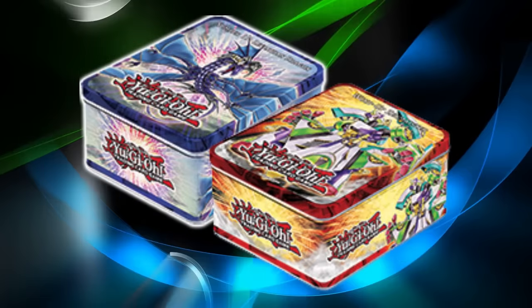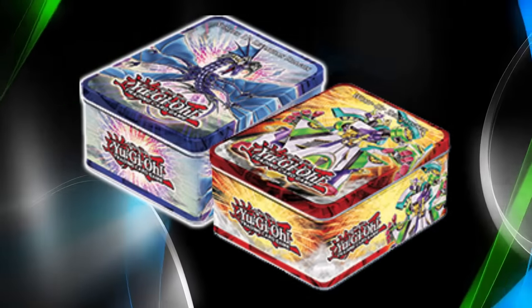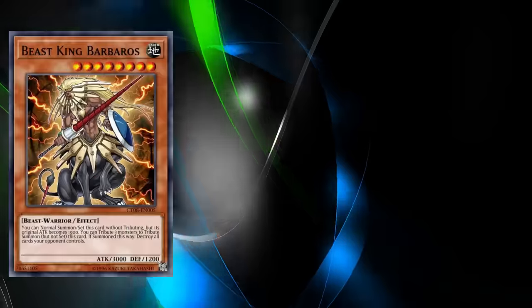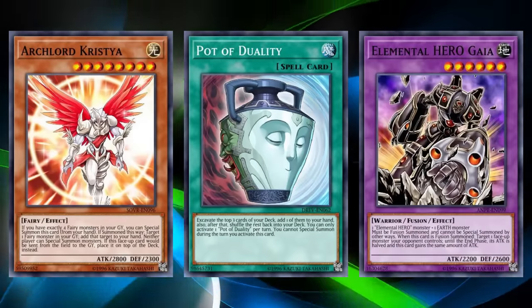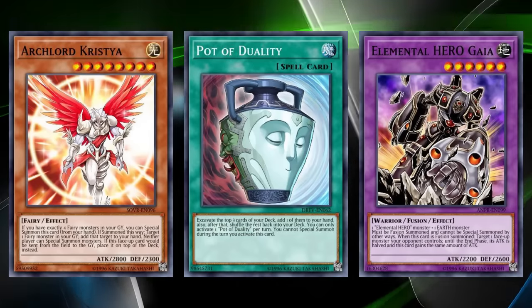Directly following this release would be the first wave of Collectible Tins 2011, which in addition to easy access reprints of Leviathan and Zenmeister, would be the first yearly Collectible Tins to also bring promos, with notable reprints including Beast King Barbaros, Stygian Street Patrol, Pot of Duality, Archlord Kristya, and Elemental Hero Gaia — with Duality specifically being a massive reprint here due to the price of the meta staple at this stage.